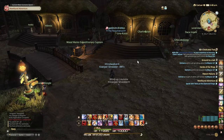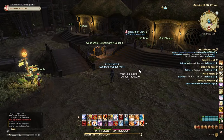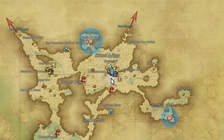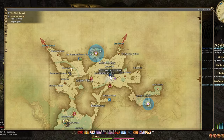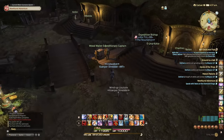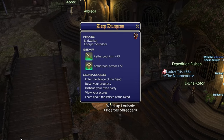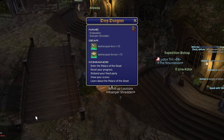Another option outside of duty roulette is Palace of the Dead. Palace of the Dead is called a deep dungeon and it is a good source of leveling. The problem with Palace of the Dead is the queue time. You can find Palace of the Dead in Quarry Mill in South Shroud. Head over there, talk to the Woodwhaler Expeditionary Captain, and then you can queue in. If it's your first time doing the deep dungeon, make sure you at least do the first 100 levels to unlock the progress that you need.